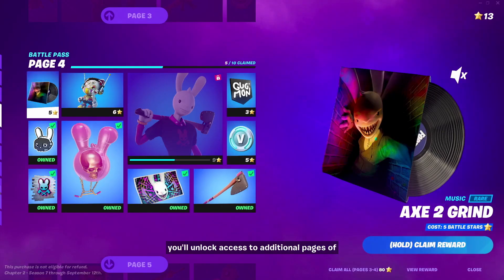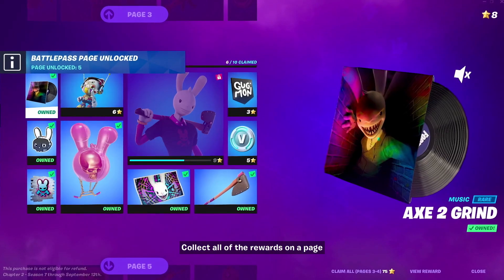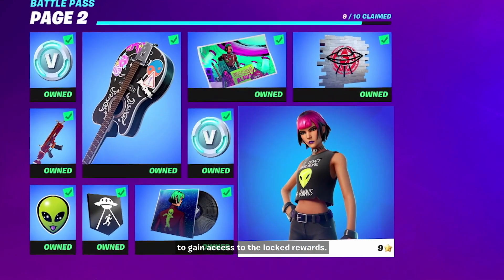As you progress, you'll unlock access to additional pages of rewards to choose from. Collect all of the rewards on a page to gain access to the locked rewards.